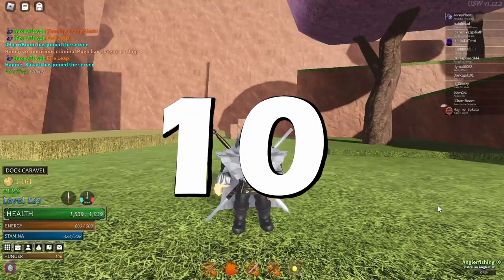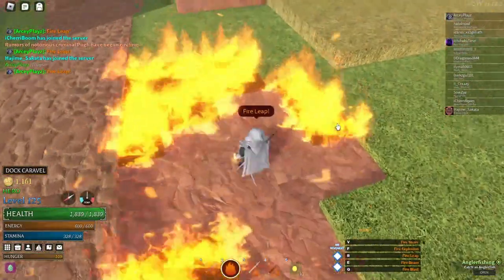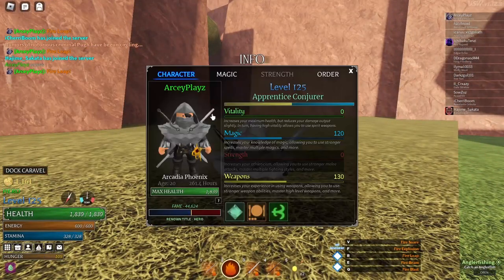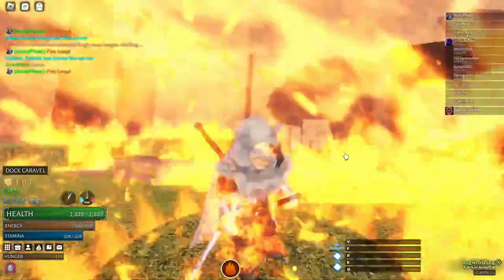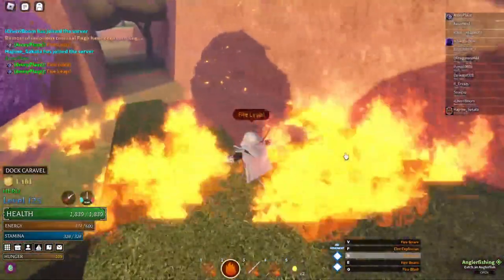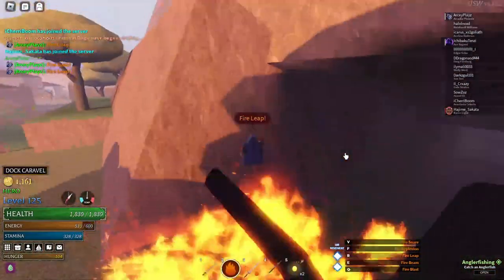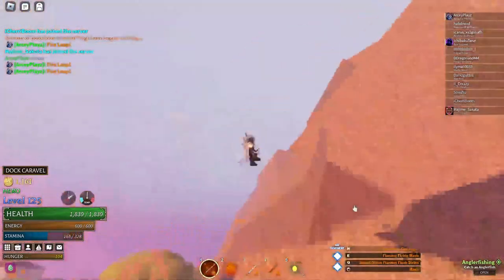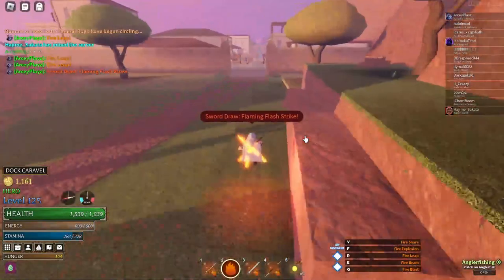Number 10 on this list: if you are a mage and you use the spell called Leap, the way it works is if you use just a singular one set to level 1, which is the highest range, every time you touch the ground you actually reset it — so you can spam it every time you hit the ground. But if you go to a wall and try to use it while climbing, it doesn't have a cooldown and won't regenerate its cooldown, but you can use it while in the air. You have to touch the ground again in order for it to recharge.